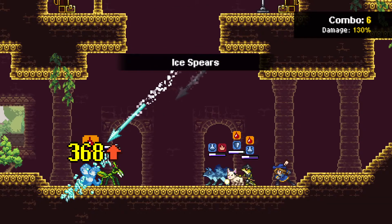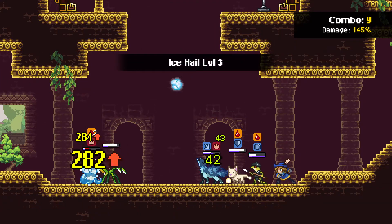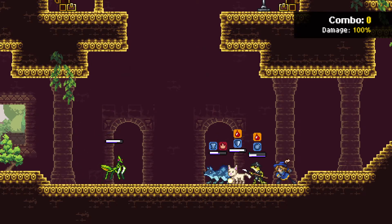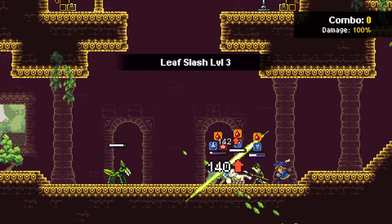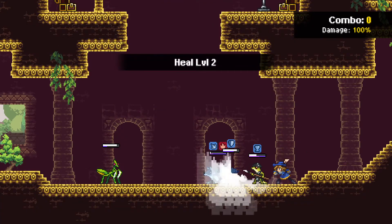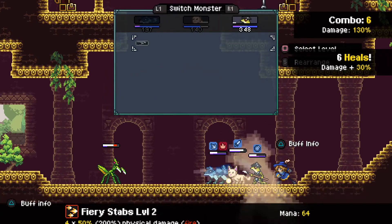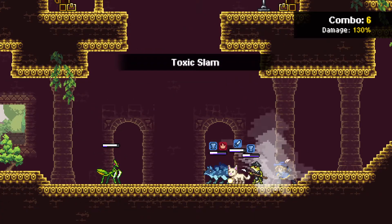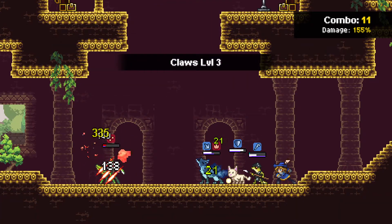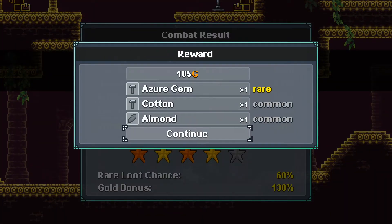I think we definitely just go for taking out this other one. So there's gonna be a bit of an overkill here, but it's gotta go — they're just shredding my party. Let's see, still alive. Alright, we should be able to finish this this turn, I think. Good stuff. Four star — got a natural gem.